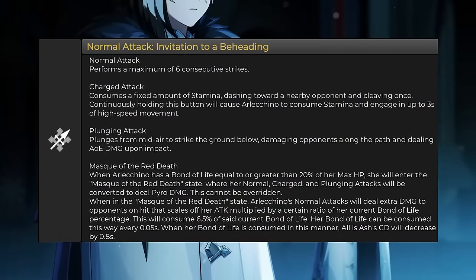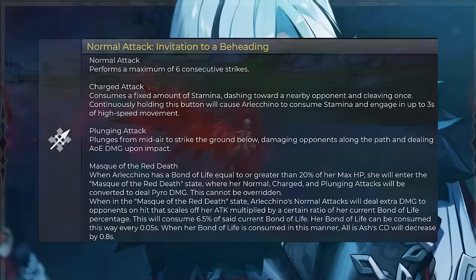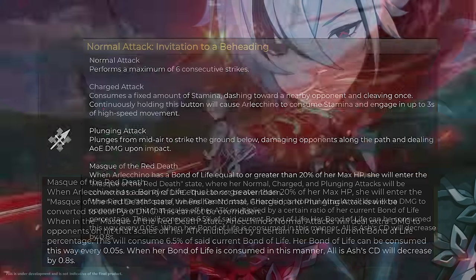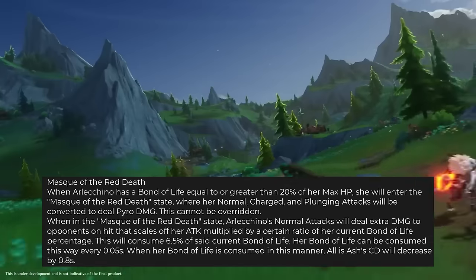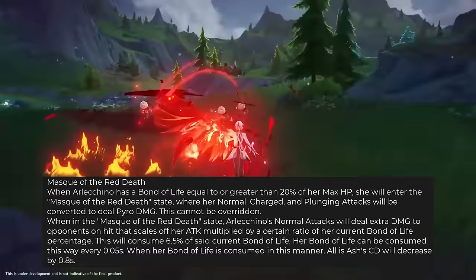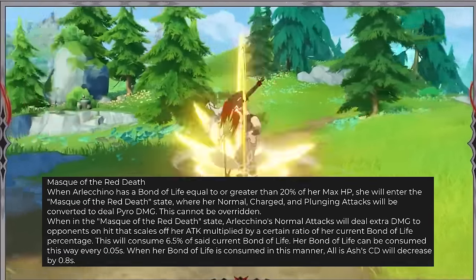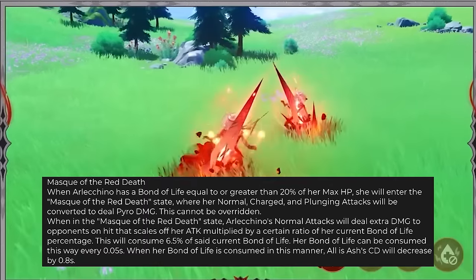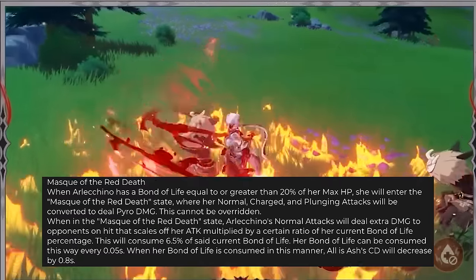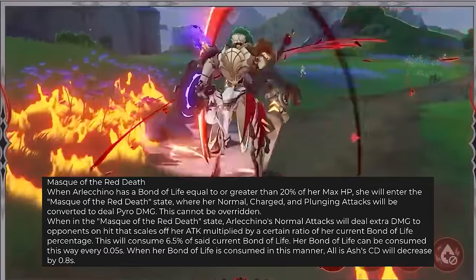Arlechino's normal attack is 6 consecutive hits like normal, but her charged attack allows her to fly like Scaramouche for 3 seconds as long as you hold the button. However, Arlechino has a passive hidden in her basic attack — the Mask of the Red Death. When Arlechino has a Bond of Life equal to or greater than 20% of her max HP, she will enter the Mask of the Red Death state, where her normal, charged, and plunging attacks will be converted to deal pyro damage. This cannot be overridden.